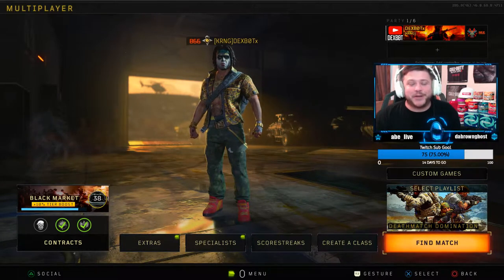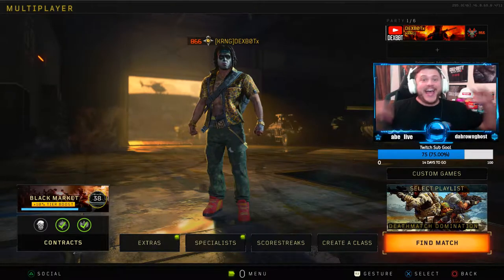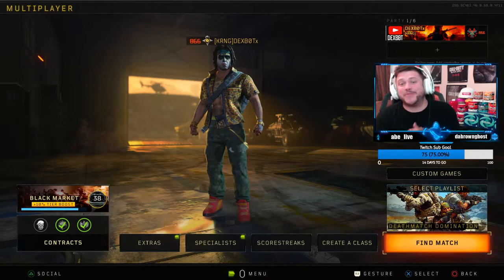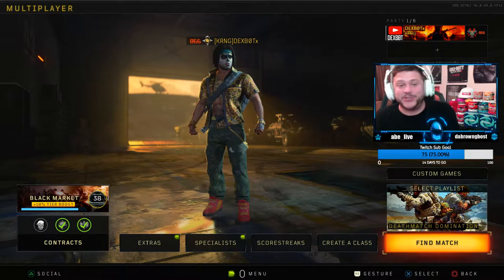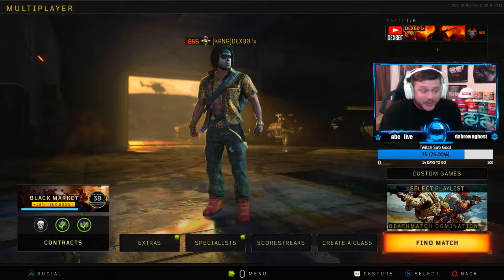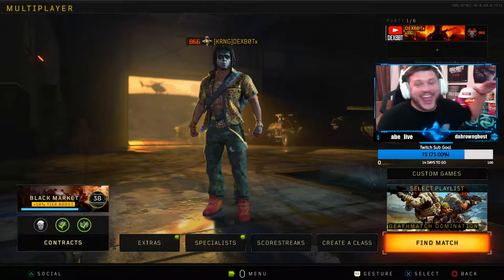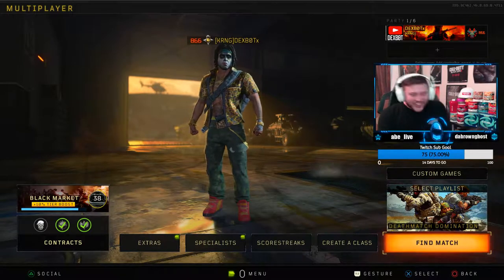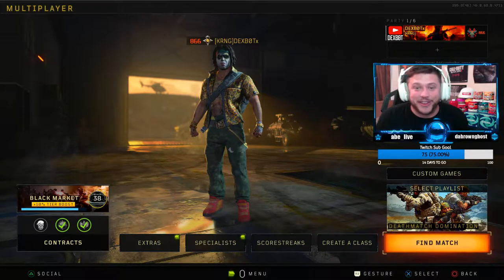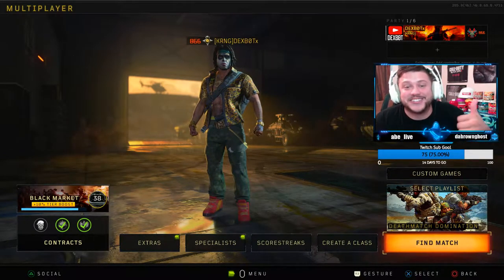Yo, what's going on guys, welcome back to the channel, my name is Xpot, hope you're doing absolutely wonderful today. As you see from the title, absolutely crazy thing happened for this gameplay. One of my subscribers on Twitch asked me to use this Switchblade class, so I was like okay, we're gonna go off with it on Arsenal Sandstorm. And I dropped a nuclear on the other team while trying to get them pissed off, because they got mad at me the game before.